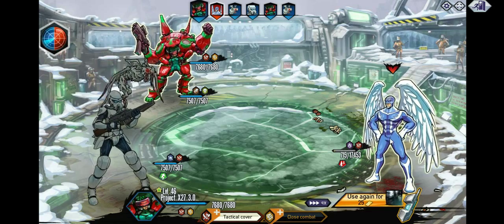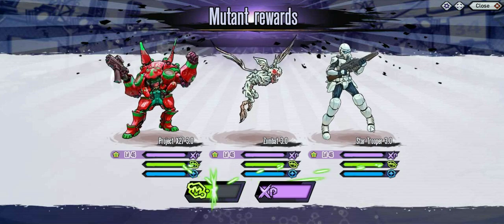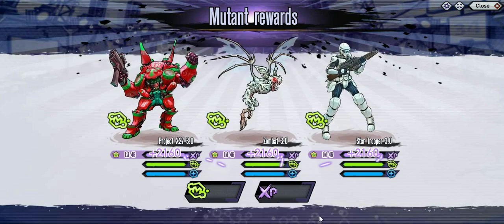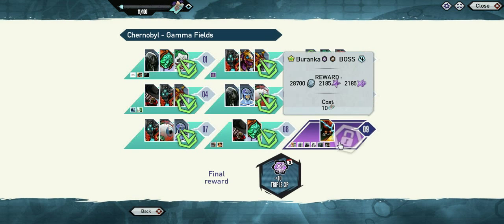Yeah, that fight was actually pretty good — we got a really good tag that just destroyed the first one and helped a lot in the second one. Speed mutants are probably the way to go once you start getting high up there, because you're just going to have to use your attack multiple times to get through most of these. I mean, I could play it a little bit better, but here's the boss.